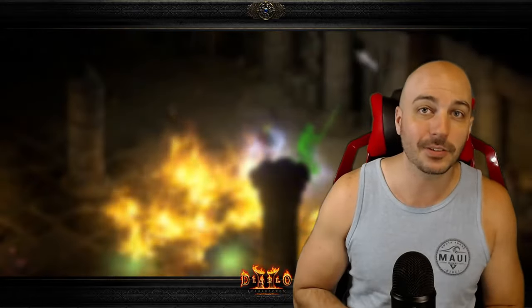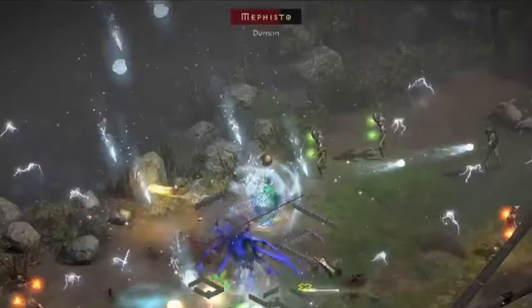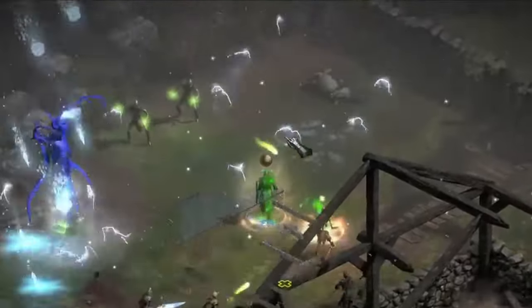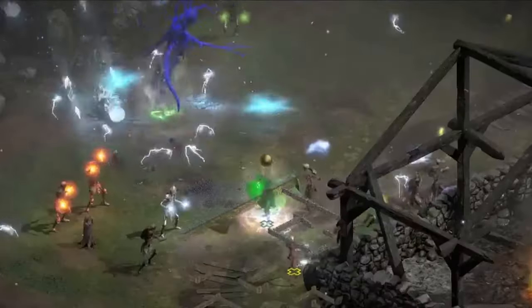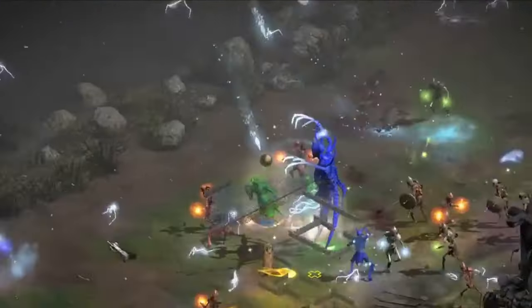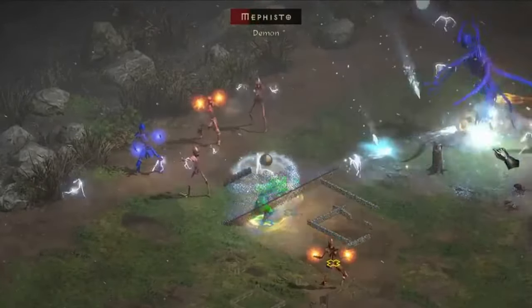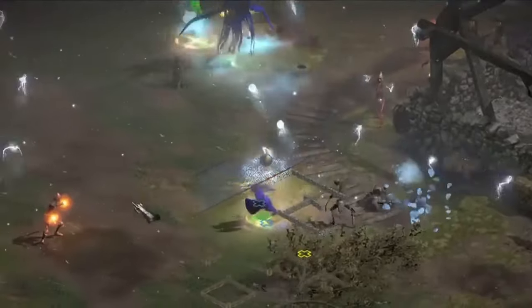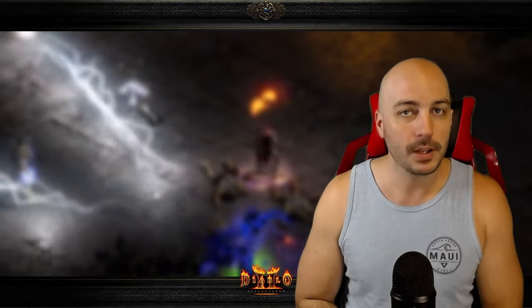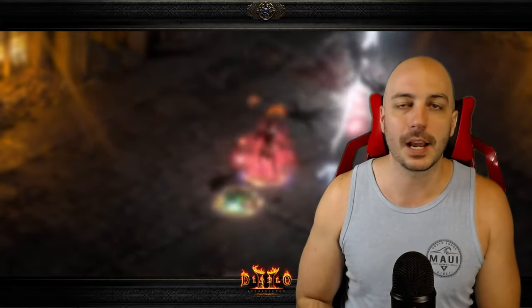As far as casters, there's really only one caster I'm aware of anybody using, and that's — now that you have the Sunder Charms — the Blizzard Sorceress, which wrecks everything in the entire game, bar none. It used to struggle with cold immunes, obviously, but now it doesn't even have to worry about that. You can just slaughter everything with the Blizzard Sorceress, and now the Ubers are no different. Blizzard Sorceress is really the only caster I know that can take out these Ubers.